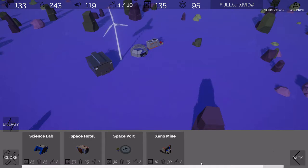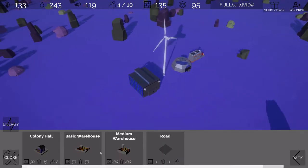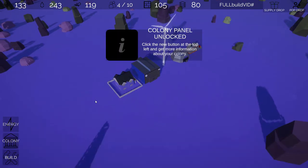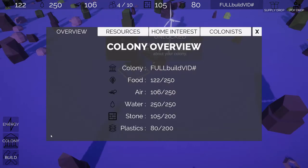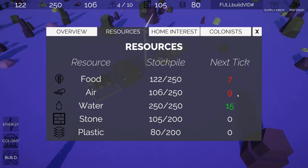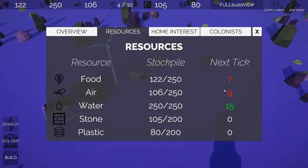We have gone through a pass of the colony hall, which is in the miscellaneous category. We also have new warehouses, which are upgradable structures. If I go ahead and place the colony hall, we can see our colony buttons here — this whole UI has gone through a pass and is now more compact, using icons where we can. We can see that we're gaining water, but losing air per tick, so we should build those structures. We can also see we're not getting any stone or plastic.